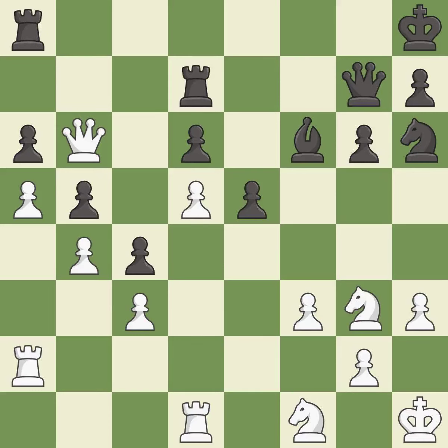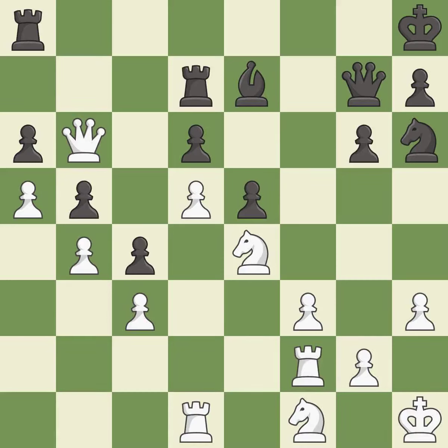This defends a pawn that was under attack and had no defenders. This threatens to reveal an attack on a pawn — it is best. This allows the knight to control more squares. This threatens to create a passed pawn — it is good. This ignores an opportunity to win a tempo by threatening a queen — it is an inaccuracy. Very precise — it is best. This mobilizes the knight, allowing it to control more of the board — it is best.